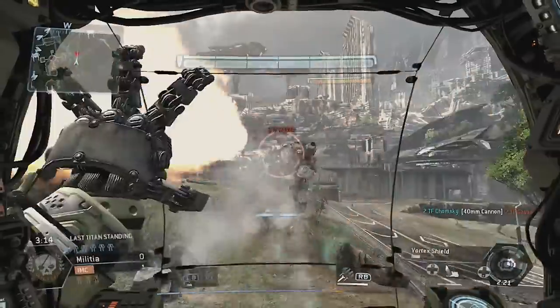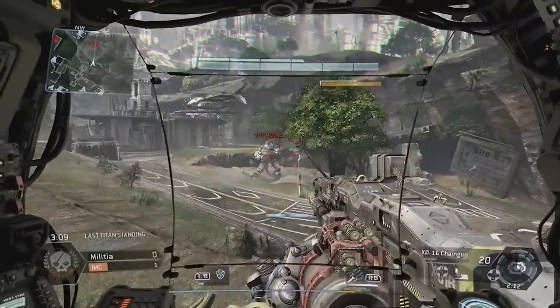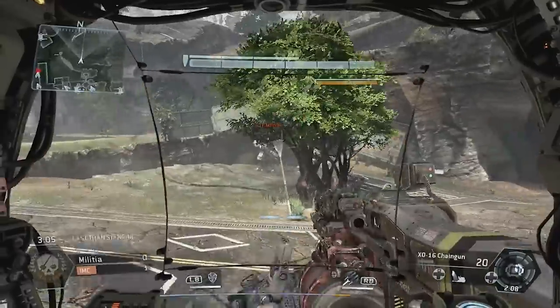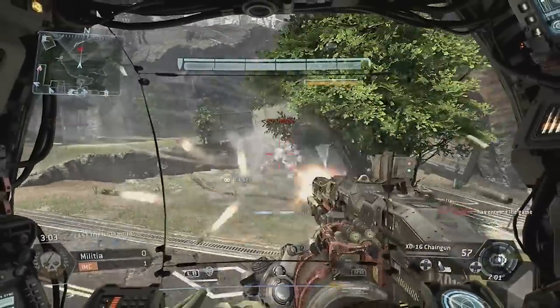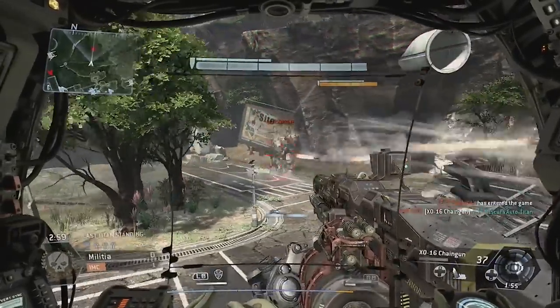You're not going to get too much of an advantage on somebody. Your health is going to drop very similarly, but once somebody's health drops into essentially the red zone — the point of no return — it means their shields are gone, and basically once the last little bar of health ticks down, their Titan instantly explodes.